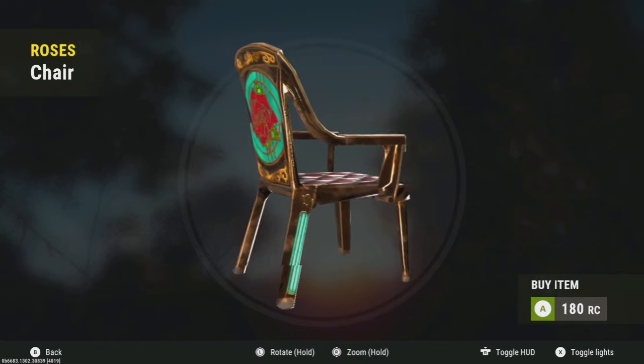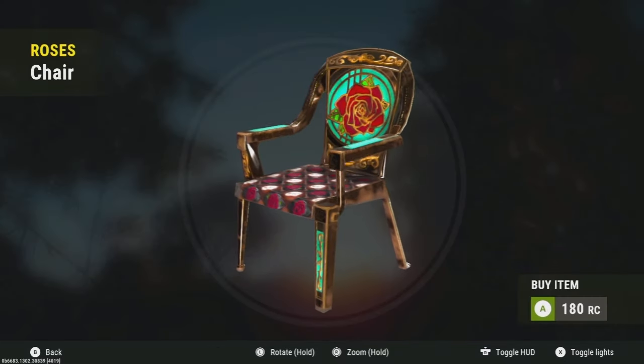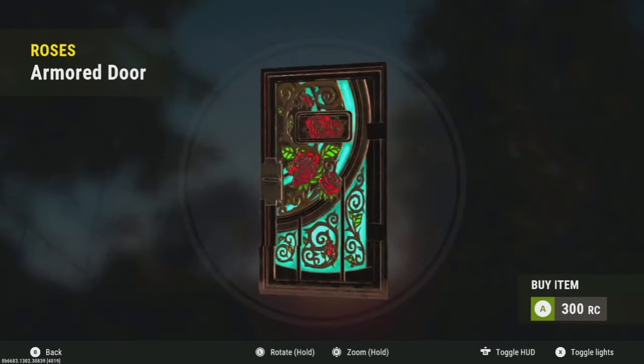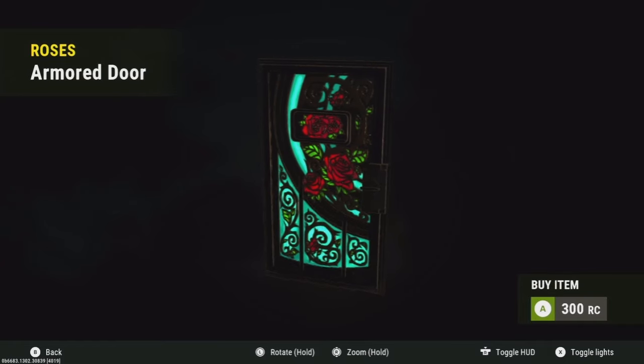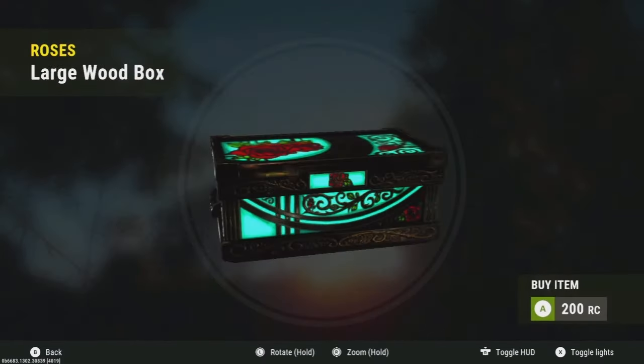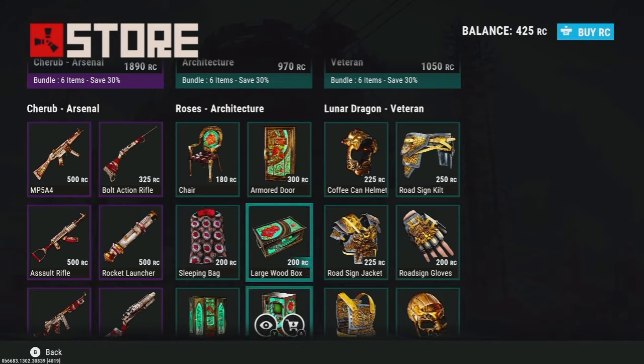Next up is the Rose Architecture set — I don't know why I said that backwards. These do glow, but I'm not really a big fan of flowers, so I'd probably hard pass on these too. Although I'll admit it's not a terrible looking set.